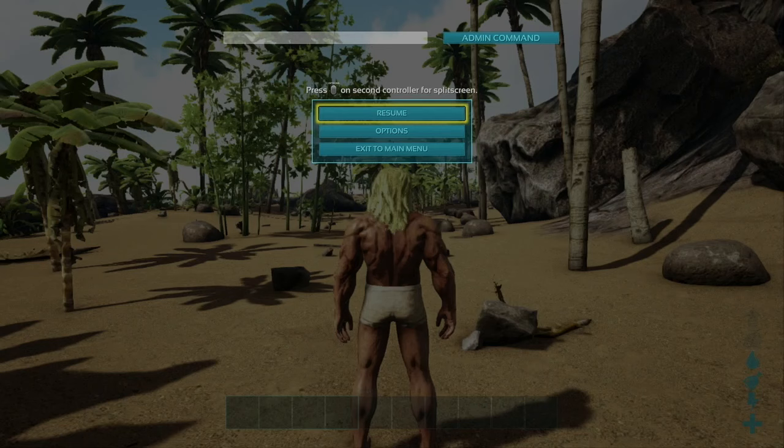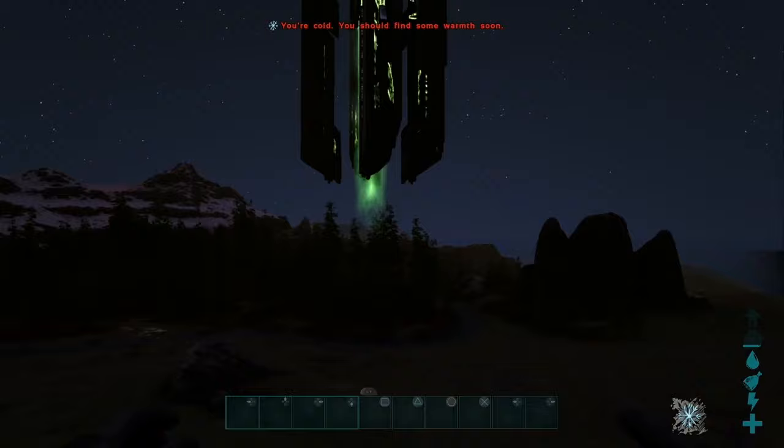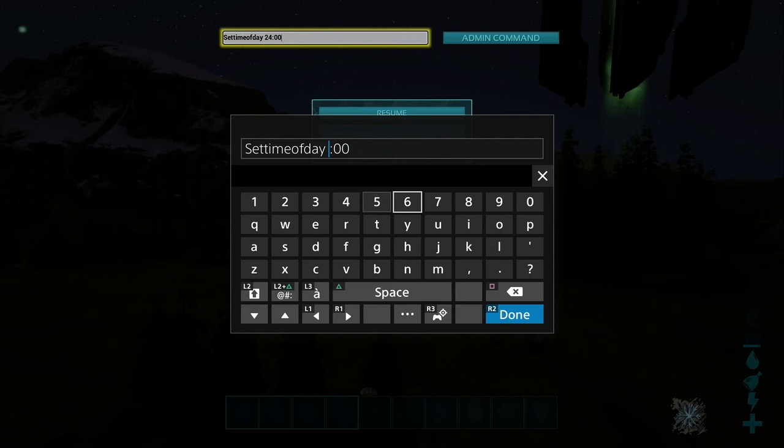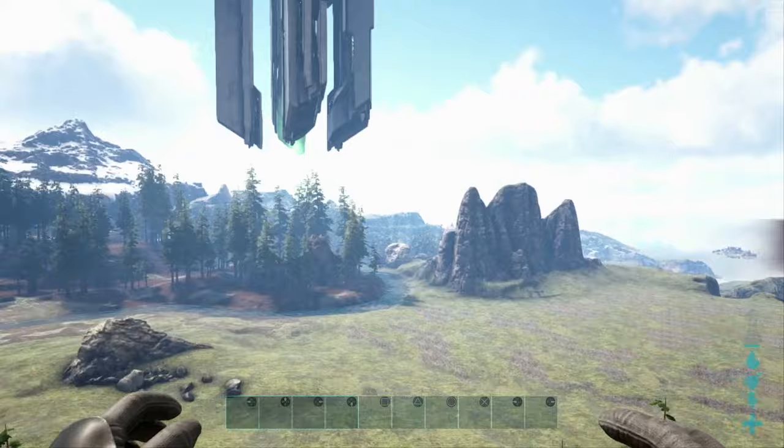To change the time in-game, enter the command SetTimeOfDay — all one word — and then a time. This is a 24-hour clock, which means 24 is midnight. 12 is of course noon, and 6 is 6 a.m., 10 is 10 a.m. You'll never have to play ARK in the dark again.